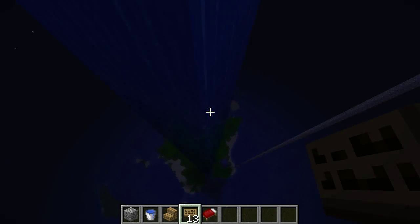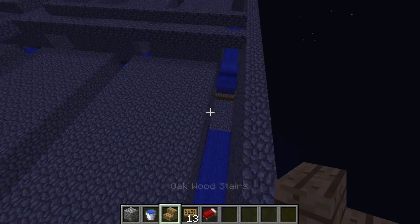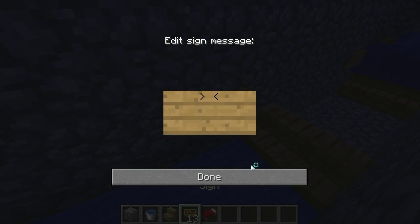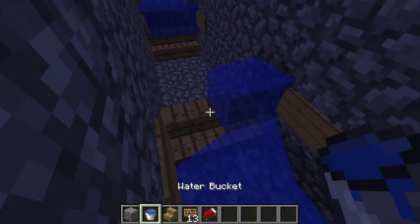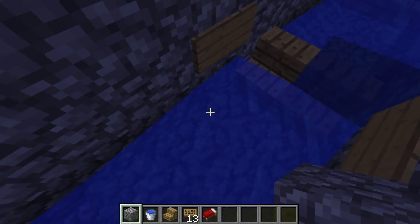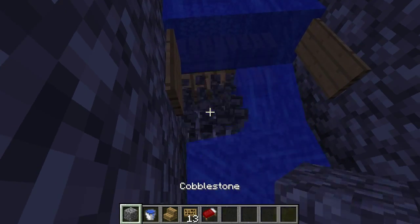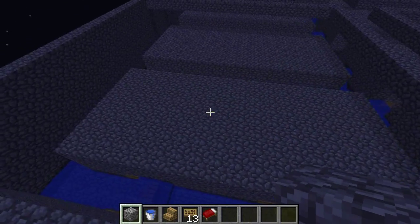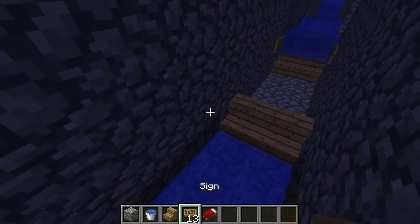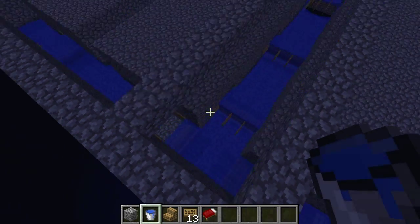You gotta wait for this giant pillar of water to leave. The last step for the water system: go over to the edge of the water, put your stairs, your signs, and then your water. If you accidentally place it wrong, just put a block, destroy it, and it's fixed. For the other side, which is slightly different, do the same exact thing — on the edge of the water, put your signs, your water, your stairs, and all that.